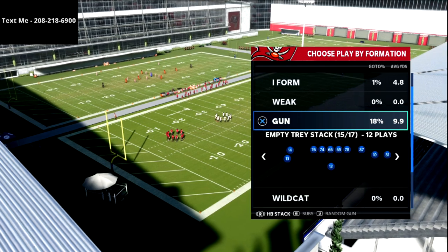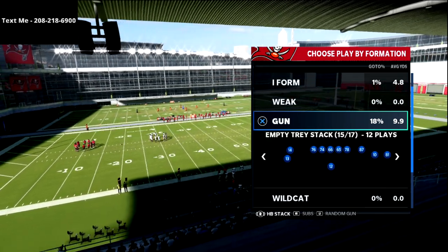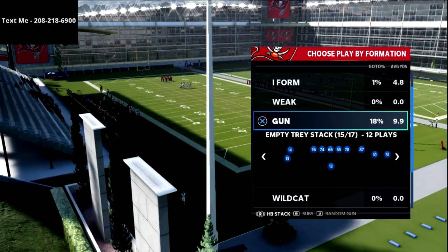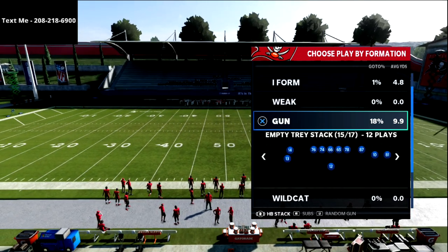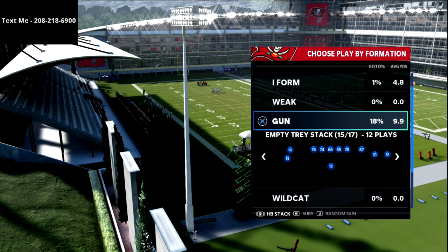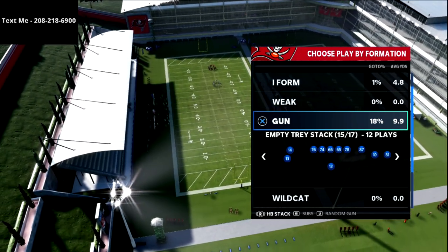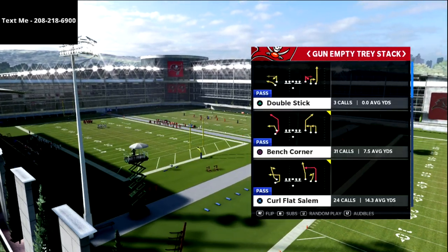We've put together a route encyclopedia guide available in the description of this video. It's basically a vault — a glossary of route concepts where you can look up routes for spread, bunch, compression sets, two-by-two receivers, or short side versus wide side of the field. It's a one-time fee of $15 and covers transferable concepts year in and year out. We'll continue to update it over the course of the Madden 22 season.